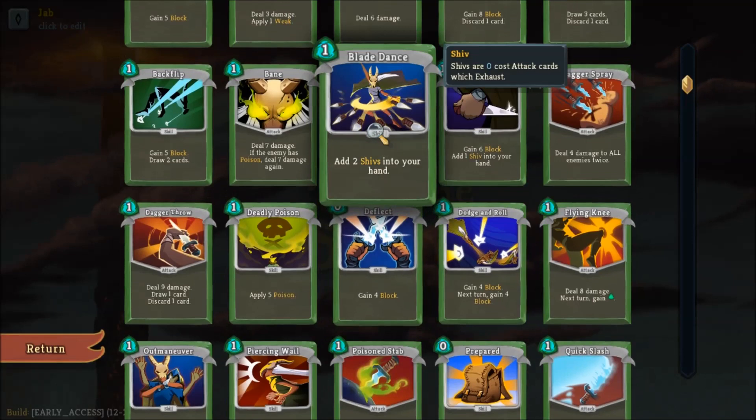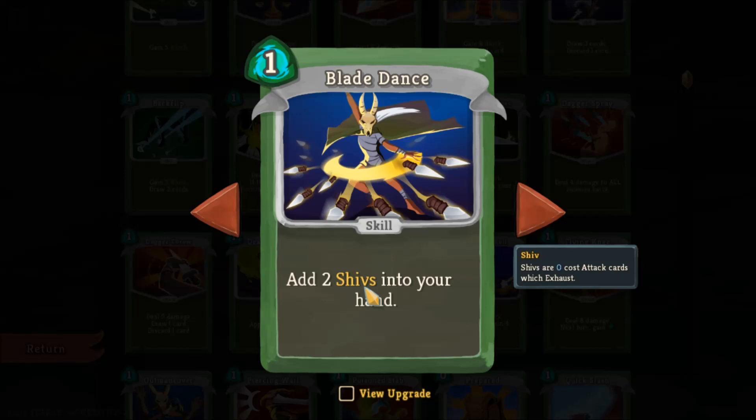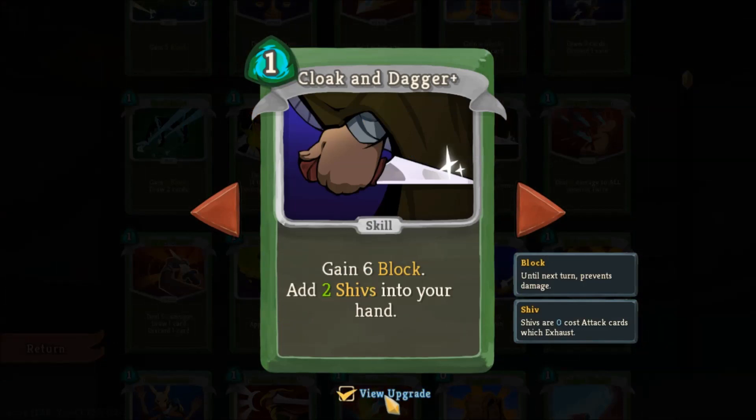The other unique system of the Silent is shivs. Shivs are zero cost cards which also exhaust, which plays really well into an exhaust-based build with a certain relic we'll talk about later. Shivs allow the Silent to do a lot of burst damage. They play well into the Shuriken and Kunai strategy. And if you're going for shivs, Cloak and Dagger when upgraded works well to give you block and then free damage on top of that.